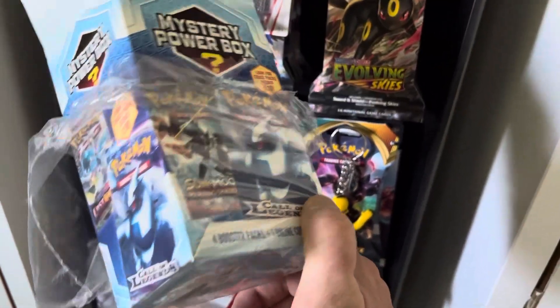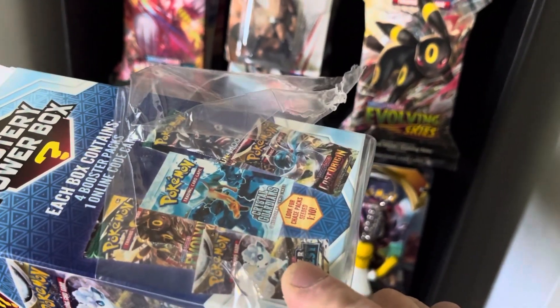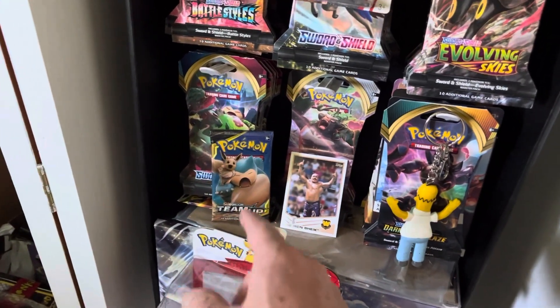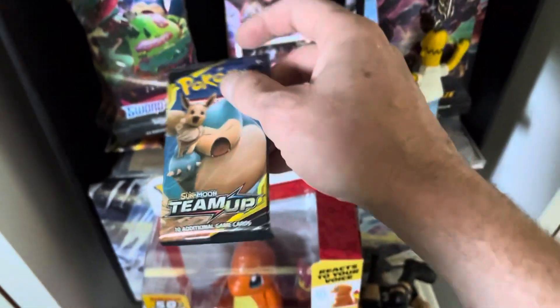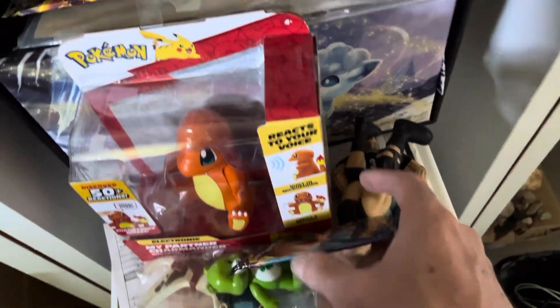I was expecting a whole bunch of crap, like Silver Tempest or Lost Origins, maybe Evolving Skies being the best in the box. But as you can see, there is a Team Up pack right in front of me — that was one of the pulls I got. That was probably one of the chase packs, and it goes for around 30 to 35 dollars on its own.